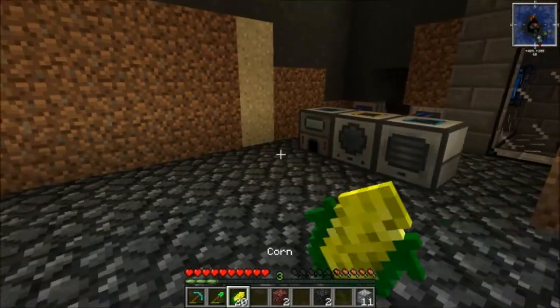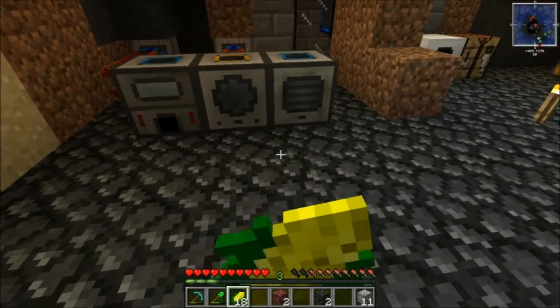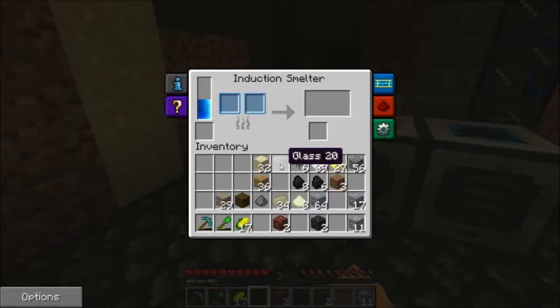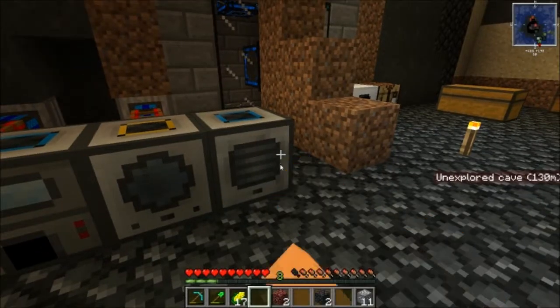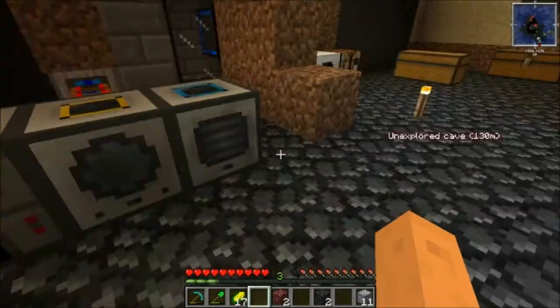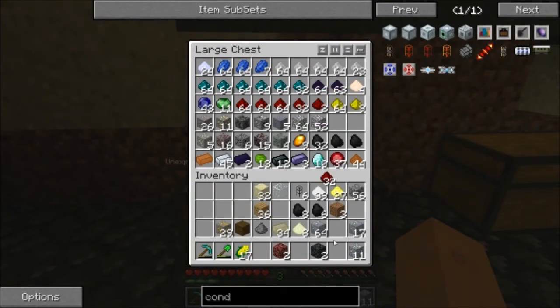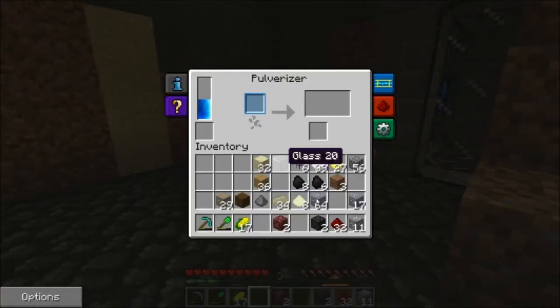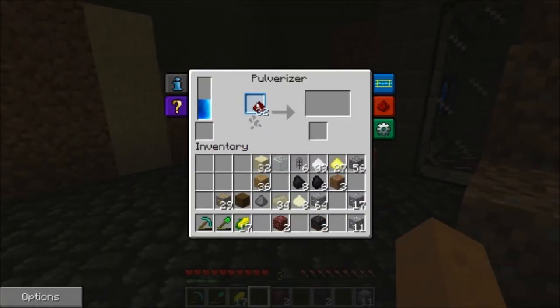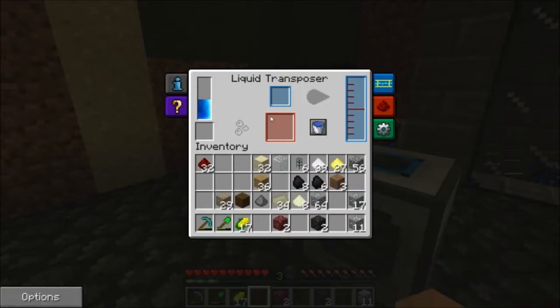Let me eat some corn first. I should actually make some popcorn — I didn't know that was a thing until Mr. Kynan just told me. So first we want to get our redstone into the liquid transposer. Let's take half a stack of redstone and chuck it into the liquid transposer.